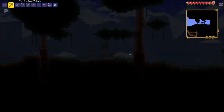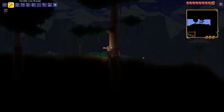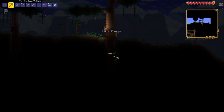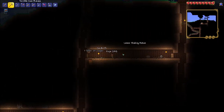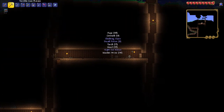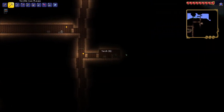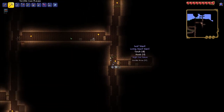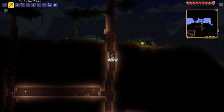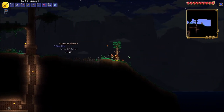Right now I just want to explore the world a little bit and see what each side has to offer. We found another living tree on the right hand side, meaning we have two in total now. This chest here had some more climbing claws, while this one had a living wood wand and living leaf wand — these are especially useful for building. The living loom that we picked up here is also useful for crafting items out of living wood.